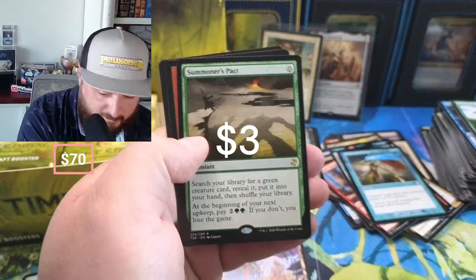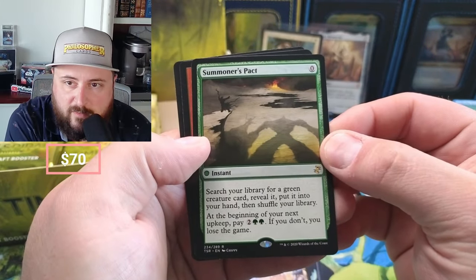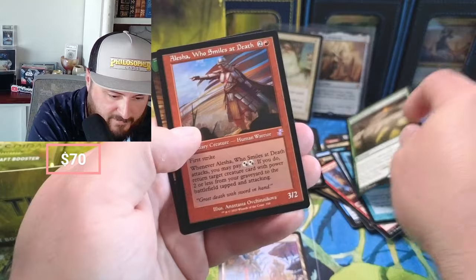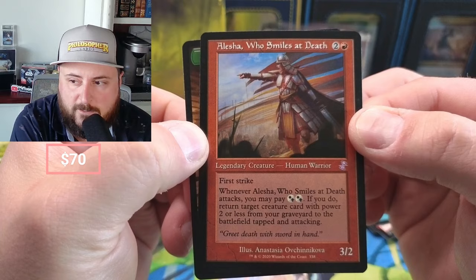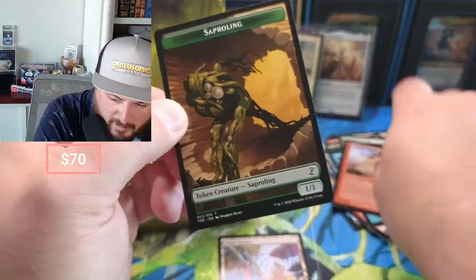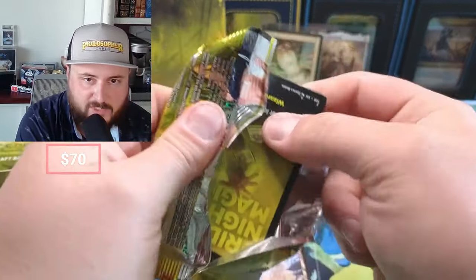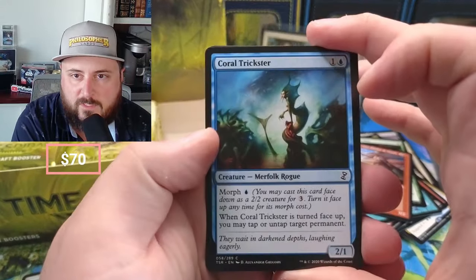Summoner's Pact — if you search for a green creature, reveal it. Oh yeah — if you don't pay, you lose the game. Oh yeah, oh yeah — there she is, smiling at death. I'm trying to think if it's a decent one pricewise. Hard to follow those retros, nobody ever knows.